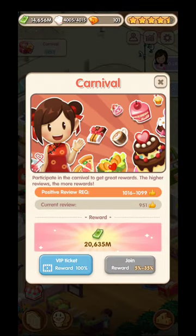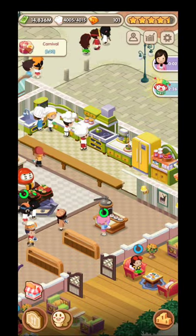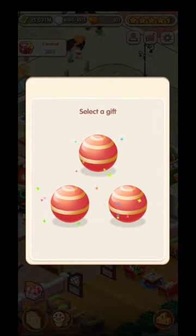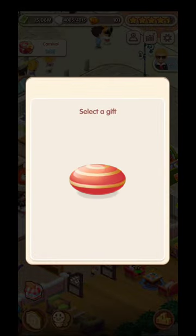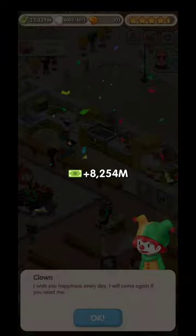You will have carnivals - if you watch an ad you'll get a VIP ticket. Depending on how well you ranked previously, you can participate in the carnival and get a reward. At the end of the carnival you can watch an ad to double your income. Please try to join every time the carnival is unlocked. A clown will come and you can choose between three balls for different rewards - watch the ad and you get double income.